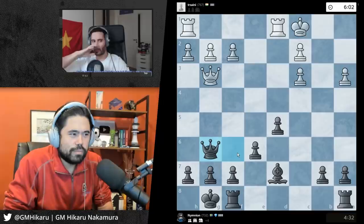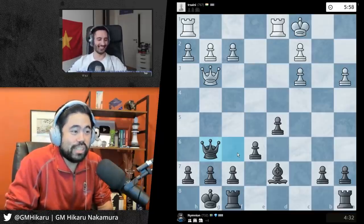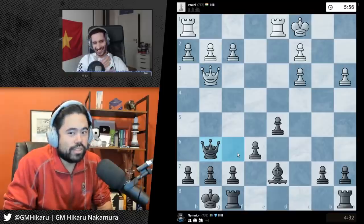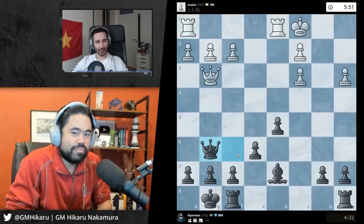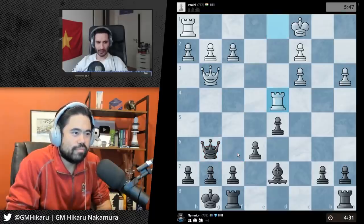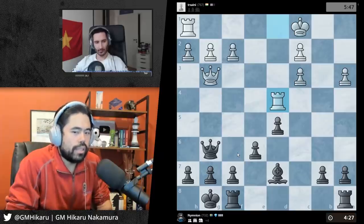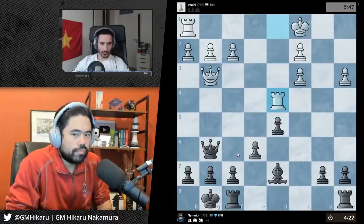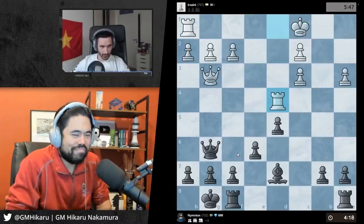Very very good, because you don't mind trading the queens or the rooks because you're ahead right now - you have this extra bishop on the board, so when your opponent has less and less pieces you're doing very well. Also, why is your rating so low? I haven't really played much. Yeah, your rating is way too low - you're playing much better than 730.